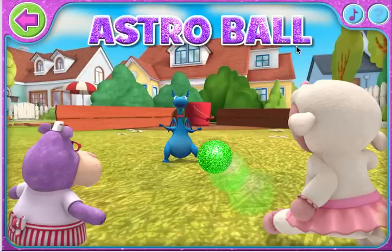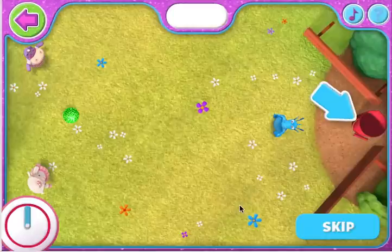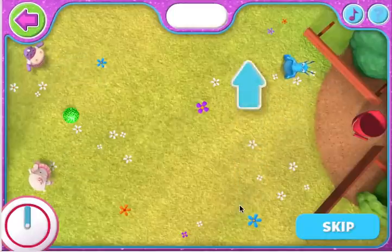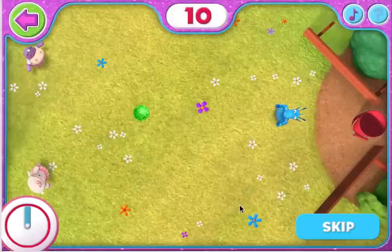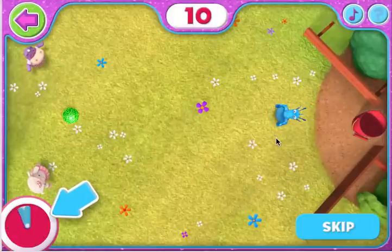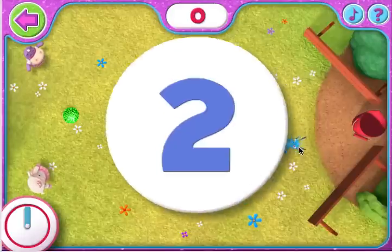Let's play Astro Ball! To play Astro Ball, help Stuffy guard the space bucket from Lammy and Hallie. To guide Stuffy, move the mouse up and down. You'll get points for each ball you block. Try to block as many shots as possible before time runs out. Is everybody ready? Then here we go!